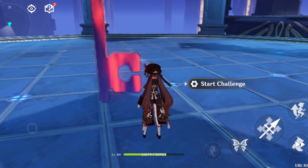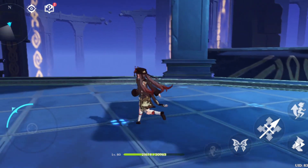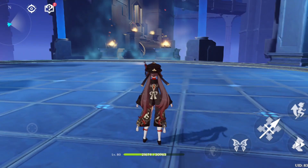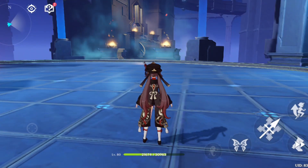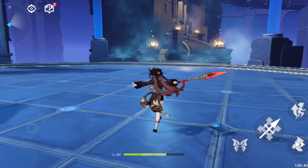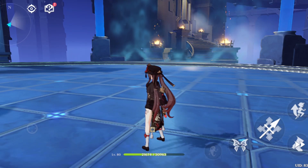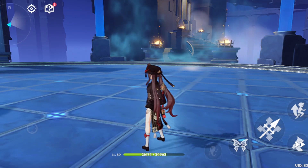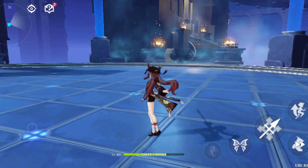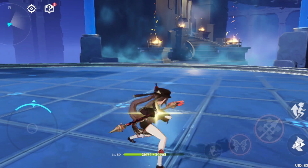Now, talking about how to play Hu Tao: I don't own Hu Tao so I'm going to demonstrate in the trial section. You mainly want to use her charge attacks, as they have no ICD. That means you can vaporize each and every hit with charge attacks, unlike her normal attacks which have the standard ICD.